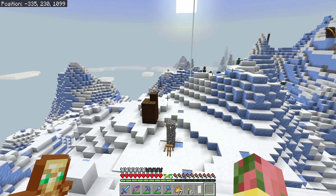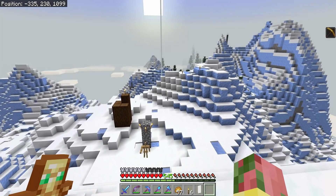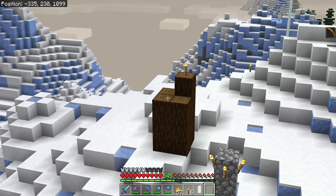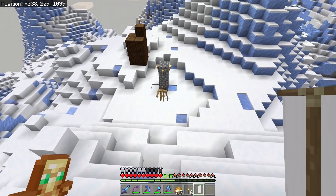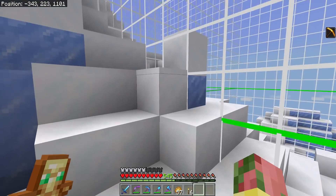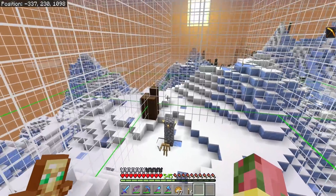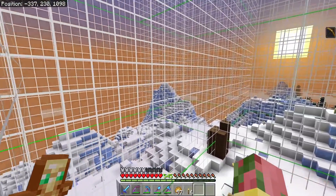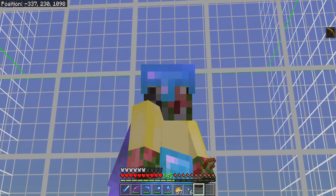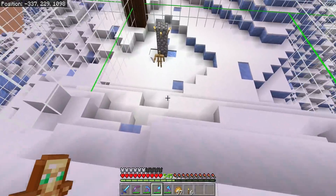It is officially time to break ground on the base. The base location is going to be right around this area, basically right on the center of that little pile of logs. We're going to be doing a chunk-aligned base because there's going to be a lot of farms, and it's just going to be extra helpful to have everything be chunk aligned. We're going to be mining out a two by two of chunks, so a 32 by 32 hole going very far down — a very tall base going very far up and very far down.